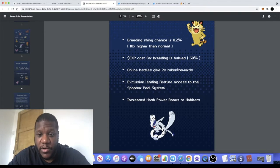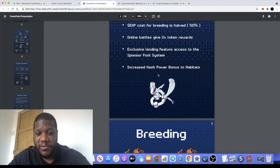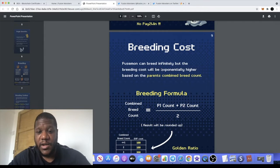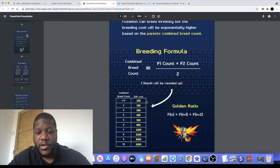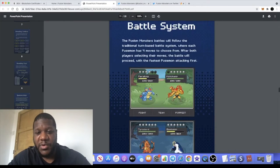Rewards will obviously be based on whether you're the winner or the loser, and there'll also be a lending feature to access the sponsor pool system with bonus increased hash power. When it comes to breeding, there are some examples here — the breeding combos: if you breed one Origin NFT with another Origin NFT you get a Royal; if you breed an Origin NFT with a non-Origin NFT you get a Noble. The Fusemon can breed infinitely, so there's no end to breeding these tokens. It does take into account the amount of EXP you have, as it costs a little EXP, and you get a 50% discount as mentioned earlier.